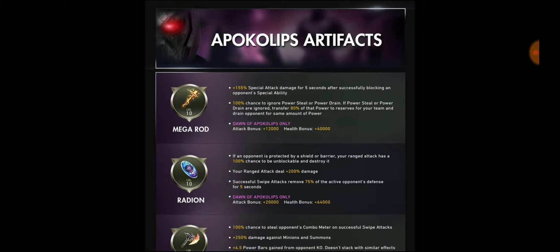For Dawn of Apocalypse you get 12,000 attack and 40,000 health — great, but nothing to write home about. All of these artifact-specific bonuses for Dawn of Apocalypse suggest we are going to fight bosses with about 500 million or 1 billion health, because the attack buffs the artifacts give are just nuts. With this buff to attack and health you're going to destroy anything standing in your way, but my guess is the new raids are going to be absolutely insane and you won't be able to do them without the new artifacts.